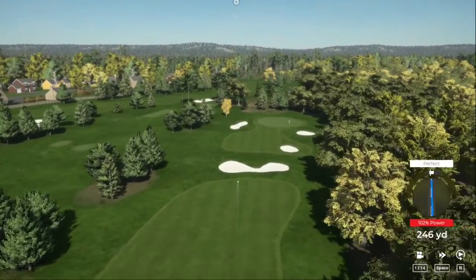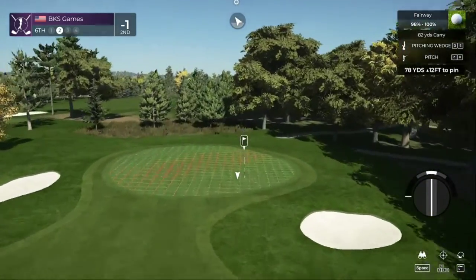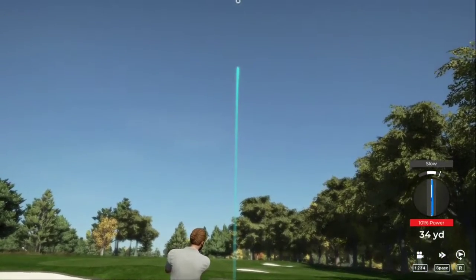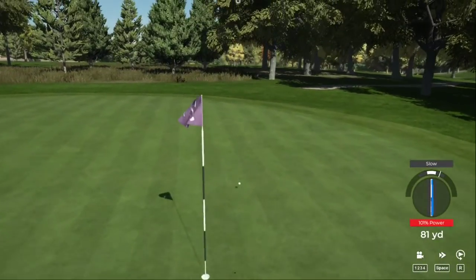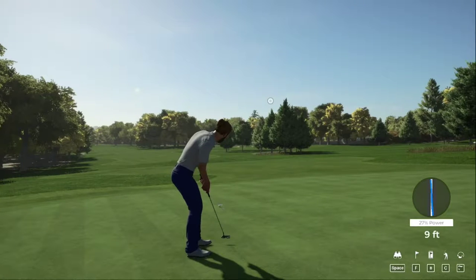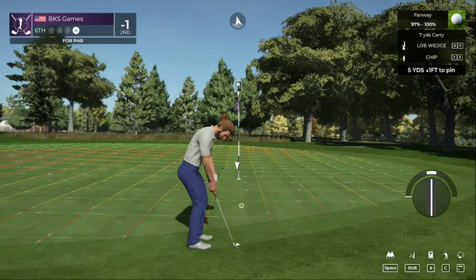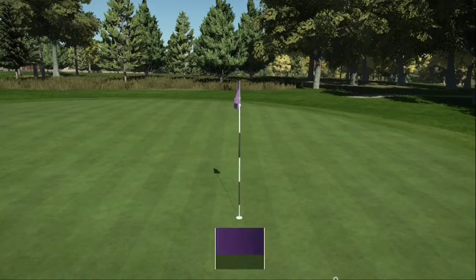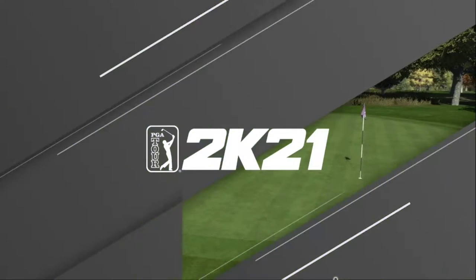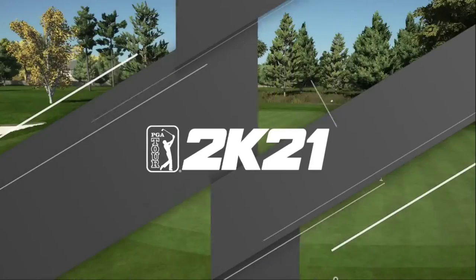Looks like a fairway off the tee here. Here's our second shot on this sixth hole. This one might be a little long. Nice shot into this green — good work. Here's a 10-foot putt that appears to be online. A little too much pace on that one — here's your fourth shot, three strokes off the lead. Nice — that was a pretty exciting way to save par, I gotta say. Good job.